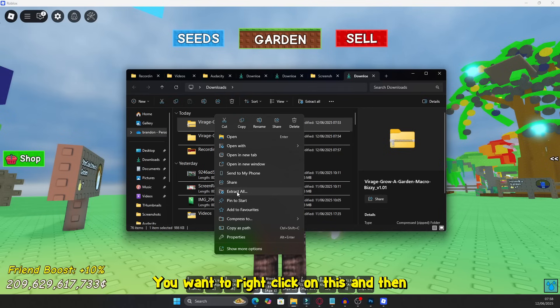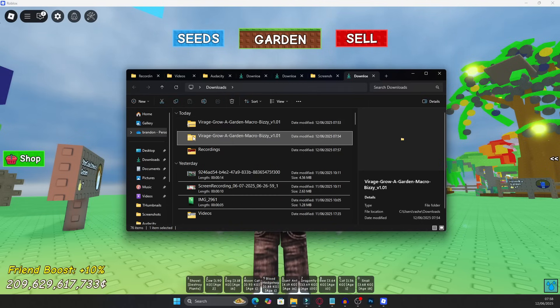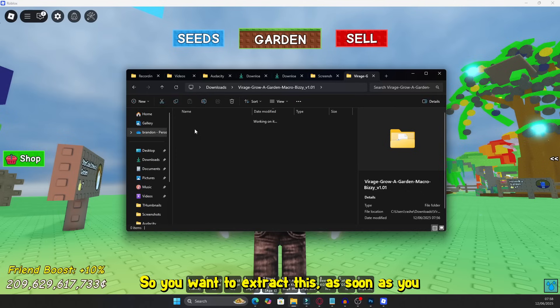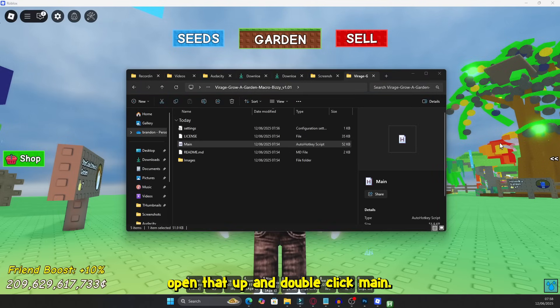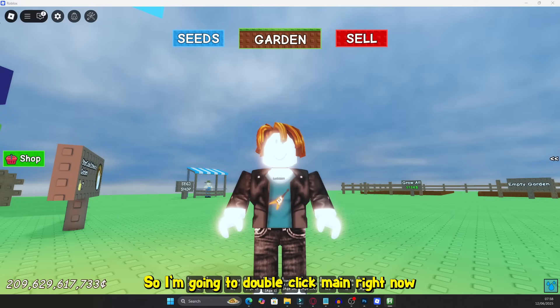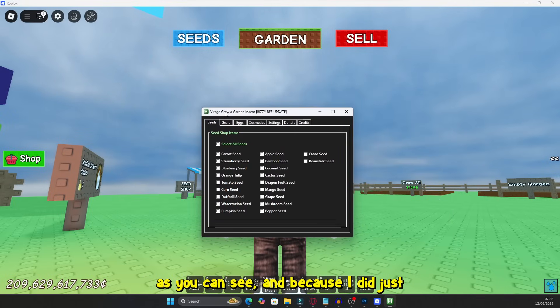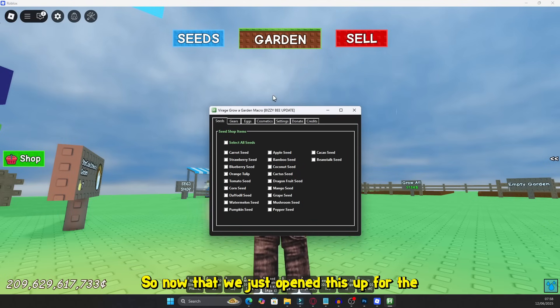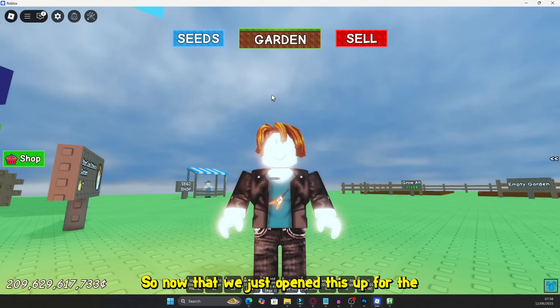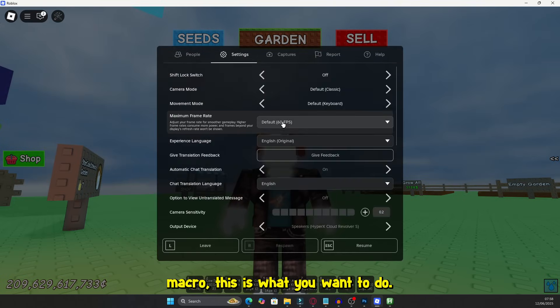You want to right click on this and then click extract. So you want to extract this. As soon as you extract it, you then want to go ahead and open it up, open that up and double click main. So I'm going to double click main right now. As you can see, because I did just double click main, this did open up. So now that we've just opened this up for the macro, this is what you want to do.